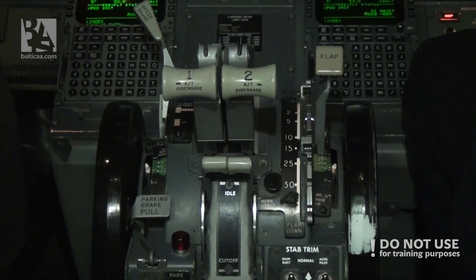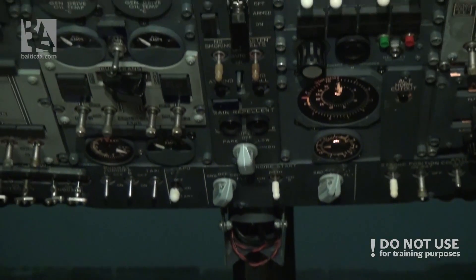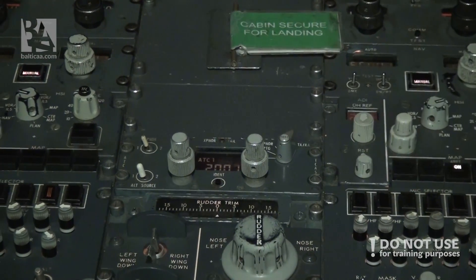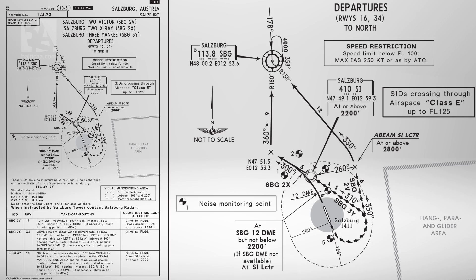Cabin is secured — we can tell the passengers to sit down. Transponder: TARA set. Before takeoff checklist is completed, we're ready for takeoff. We'll start in a second.